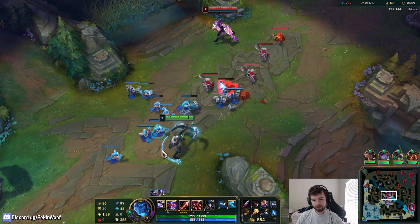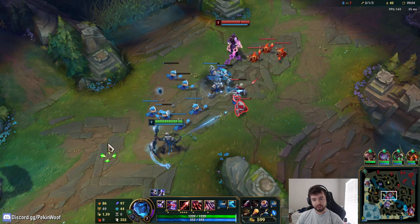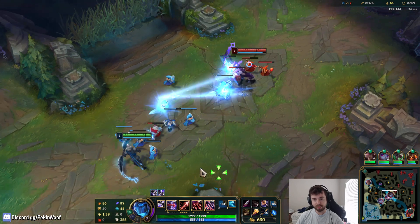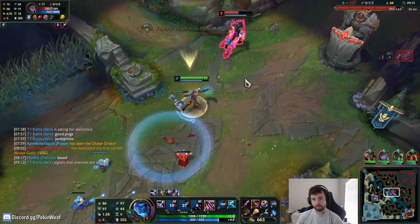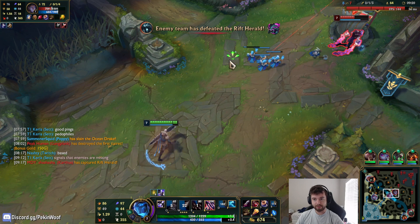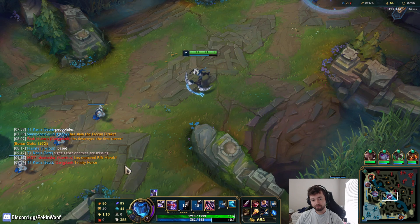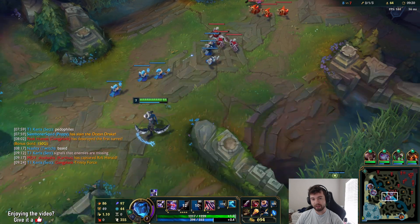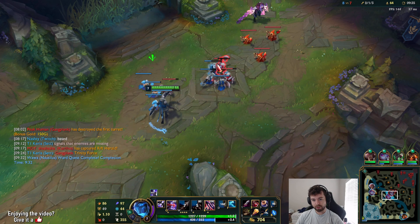The reason you normally go Riftmaker is firstly it gives Omnivamp, and secondly it makes you deal 9% more damage. A percent on a percent is always extremely powerful. So basically, let's say I deal 50% of somebody's HP - if I deal 9% of that 50%, that's almost another 5%, and it's also true damage as well. That's the reason for the Riftmaker.